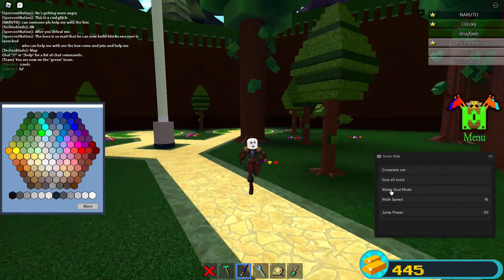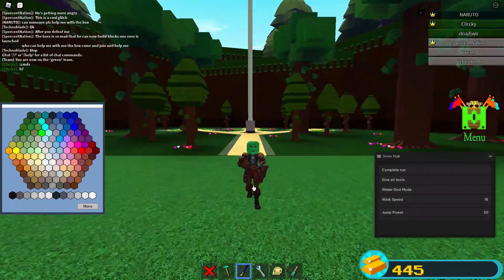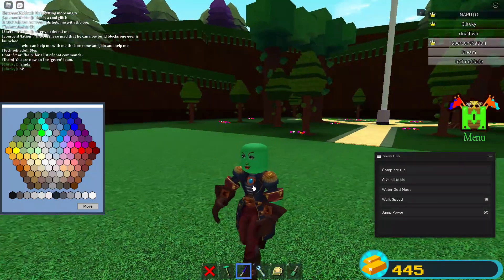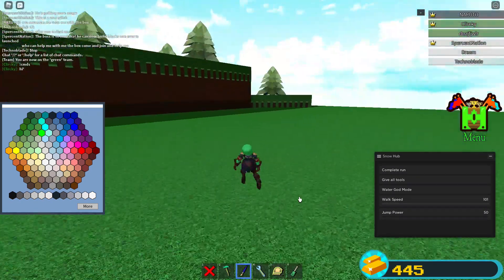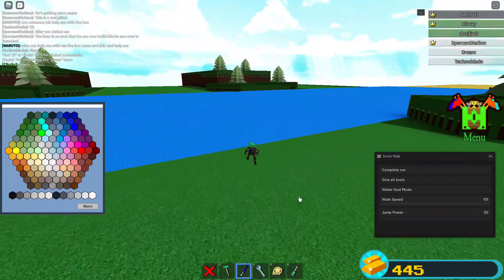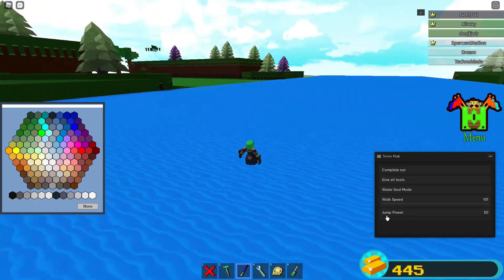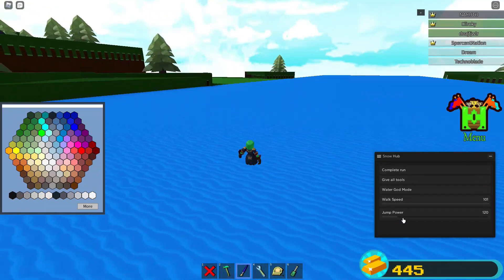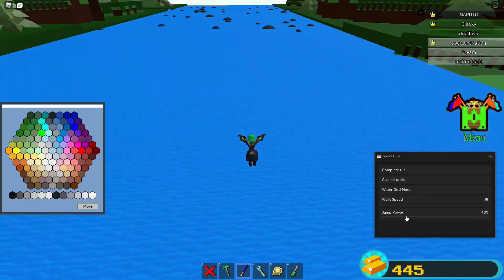Paintbrush and all that — very OP. You have the Water God Mode, which is basically God Mode where you do not die in the water. We have the Walk Speed, let's go ahead and put that up all the way. And you can see that you do not get injured at all. Let's do Jump Power — put that up and you can literally jump very high. But let's put that down.